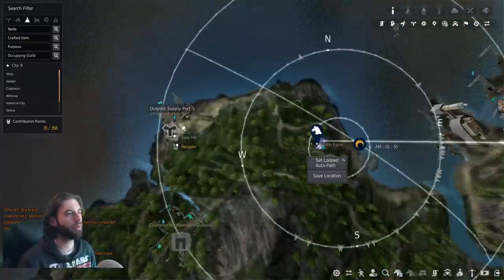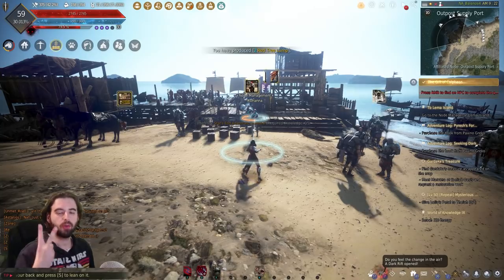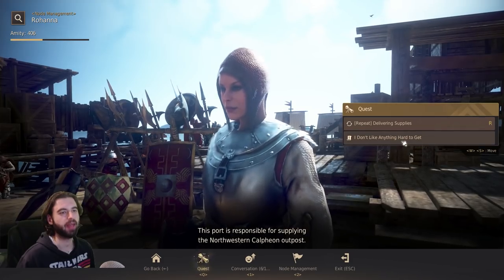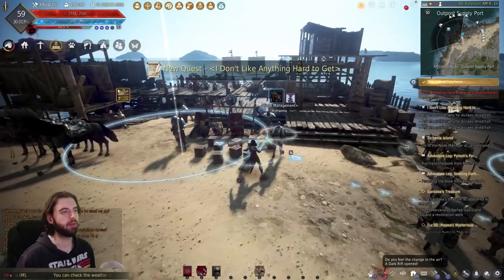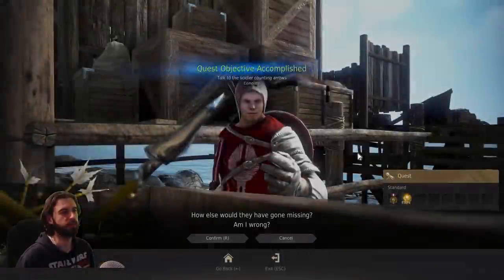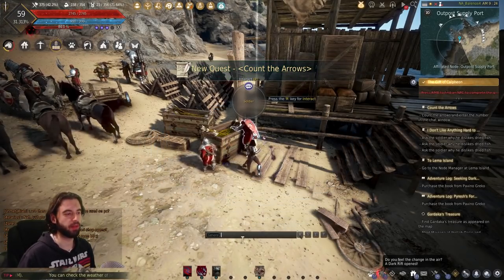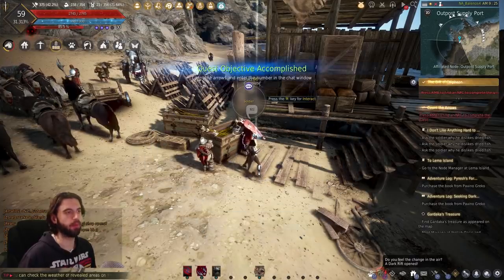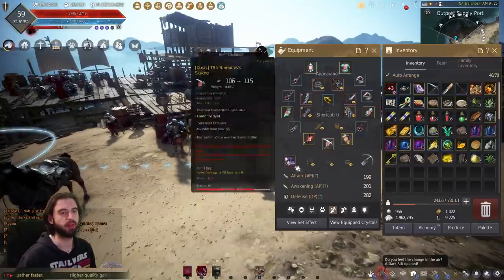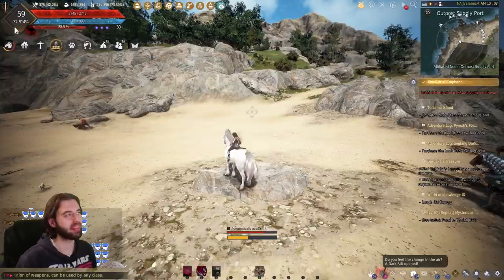The next location is the Outpost Supply Port, which is to the left of Brelin Farm. This location has two quest lines to complete. The first is accepted from the Node Manager — talk to her, click the quest option, and take the second quest, not the first. The second quest line is from a guy nearby — you'll talk to him a second time, and the answer is 922, so open general chat and type 922. Play through that quest line — you'll need your Butcher Knife equipped. Completion drops you off at just shy of 38% EXP.